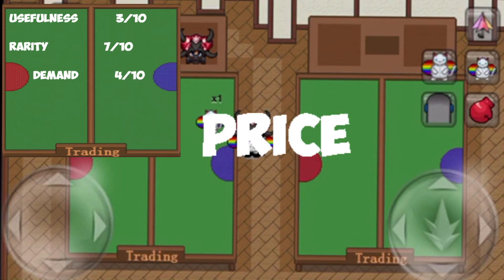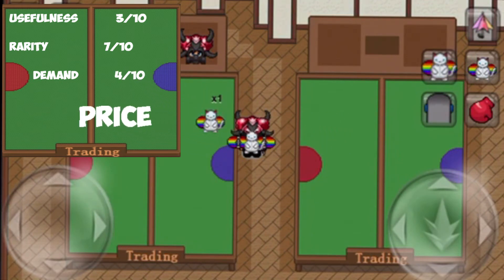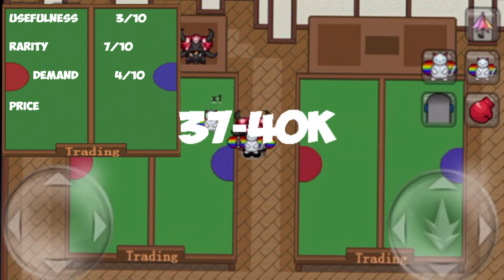Rainbow Skate's price has fluctuated to all ends of the earth over the past few years. Since its release, it's been an item I've found extremely hard to keep track of. It's been everywhere between 30 and 100k, which makes the item extremely unpredictable and risky. I think it's an item that could rise and drop at any time. Currently though, Rainbow Skate is sitting around the 37 to 40k range.